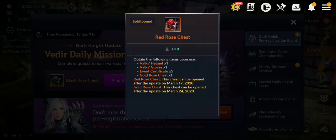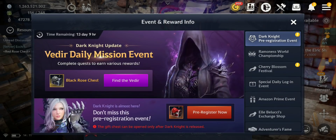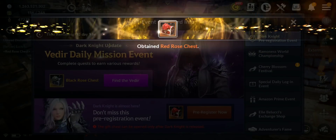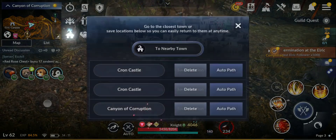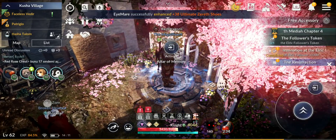So I'm gonna go to that guy also. This new class will be out in one week and you can pre-register now and you'll get this Red Rose Chest. This will give you a full set — well, helmet and gloves — of Valkyrie gear, plus event certificate 5 and golden rose chest 1. The Red Rose Chest can be opened after the update on March 17th. Then there's a Gold Rose Chest inside that can be opened on March 24th, so two weeks from now.